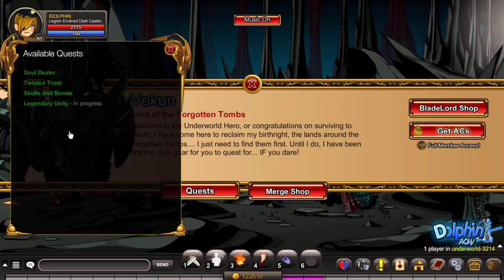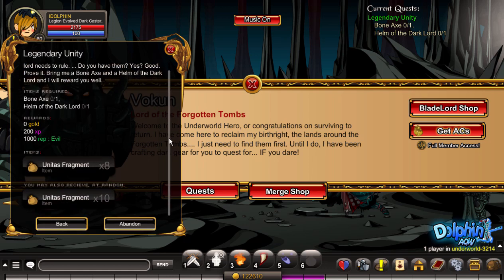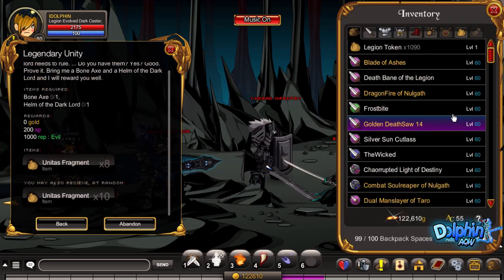With these quests — all four of them — you can get Unitas Fragments. For members or legends, the best way is the last quest. I'll be showing you how to complete it.